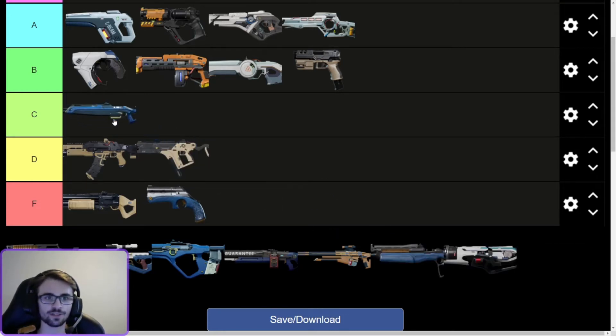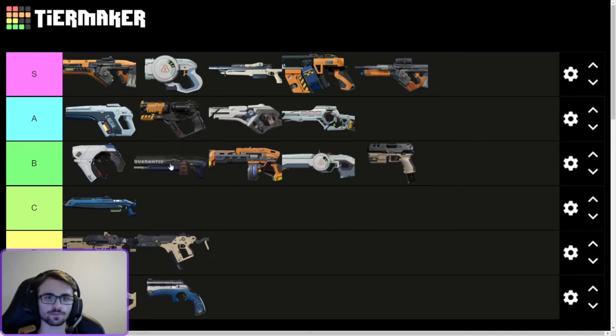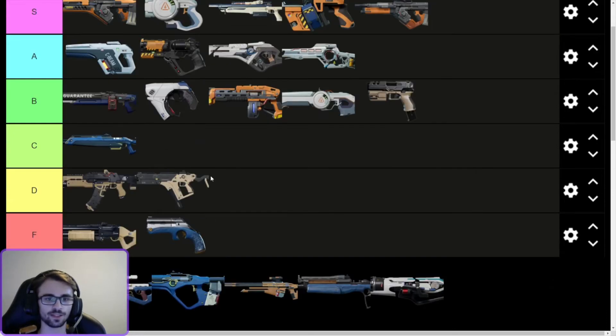The next one is the Lacerator — I'd put it C tier. It's really hard to control, but it is pretty cheap and decent at killing AI. I don't really like it. The Guarantee — I'd put this at a solid top of B tier. It's a good gun. It's got high magazine capacity, it's relatively cheap, it's got decent pen, and the recoil you just pull straight down — it's a lot for some people but it is a decent gun.